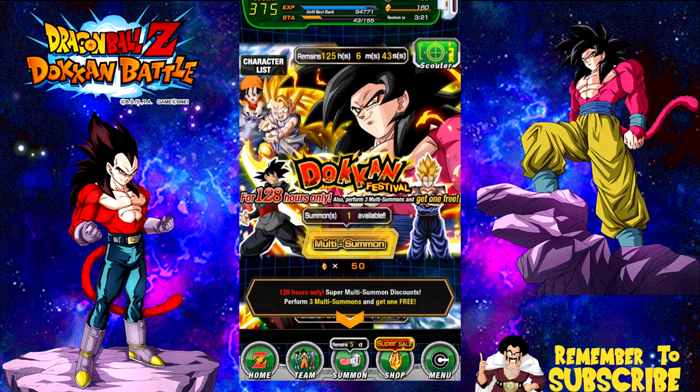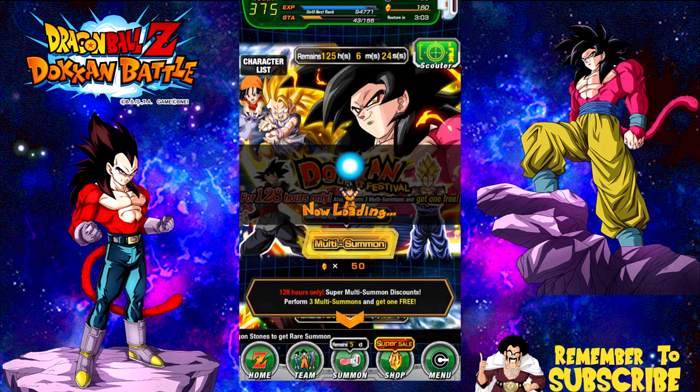So we're going to go ahead and do three more multi-summons, hopefully I can get ten tickets. If not, I will be back with one or two more multi-summons on the Vegeta banner, just so I can get those tickets and keep whatever stones I have left over for the core banner. Anyway, let's go ahead and see if we can get our luck up, and hopefully get this LR Gohan and Super Saiyan 4 Goku.